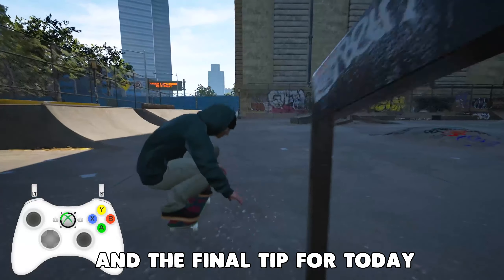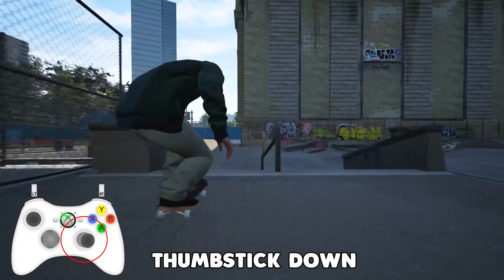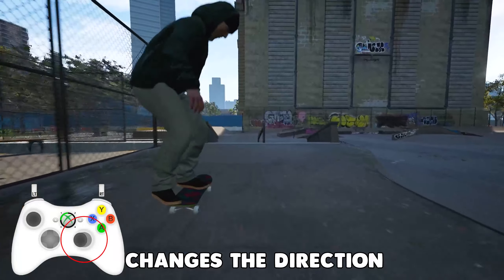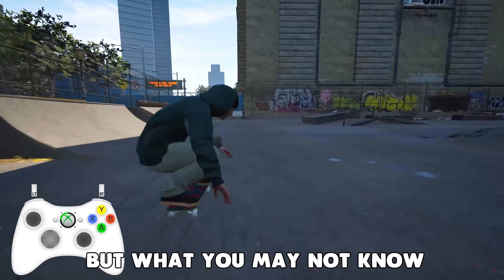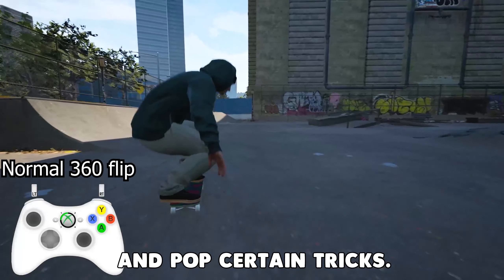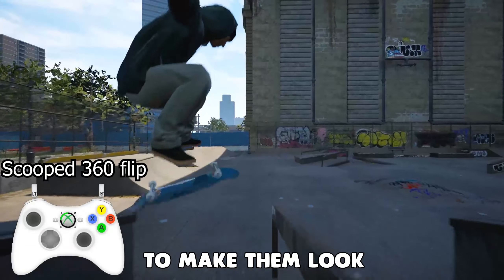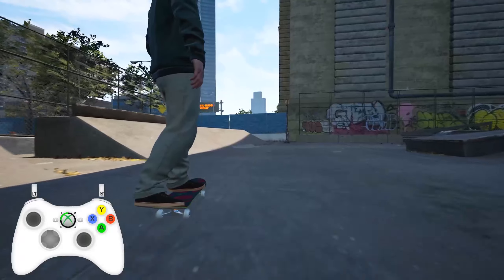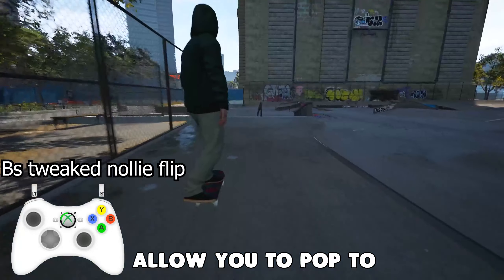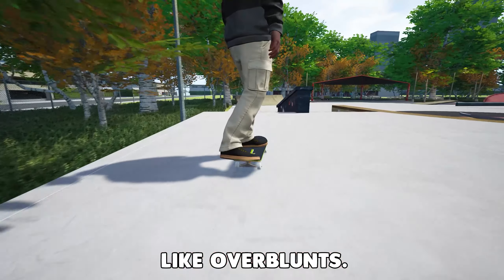And the final tip for today, tip number 10. As you probably know, holding your back foot thumbstick down on an angle in the left or the right pocket changes the direction in which you ollie. But what you may not know is that it also changes the way you scoop and pop certain tricks, and it can be used to manipulate certain tricks to make them look interesting or steezy. This mechanic can also allow you to pop to the other side of ledges so you can do tricks like overblunts.